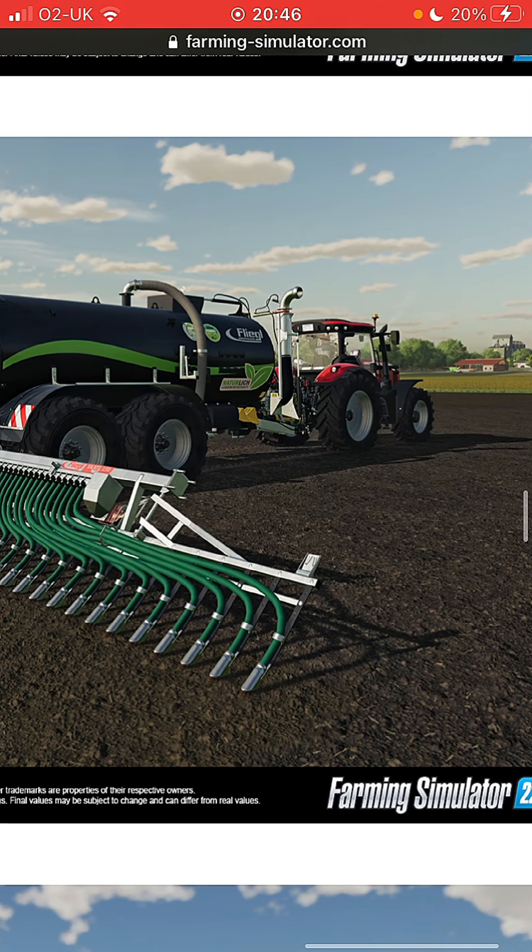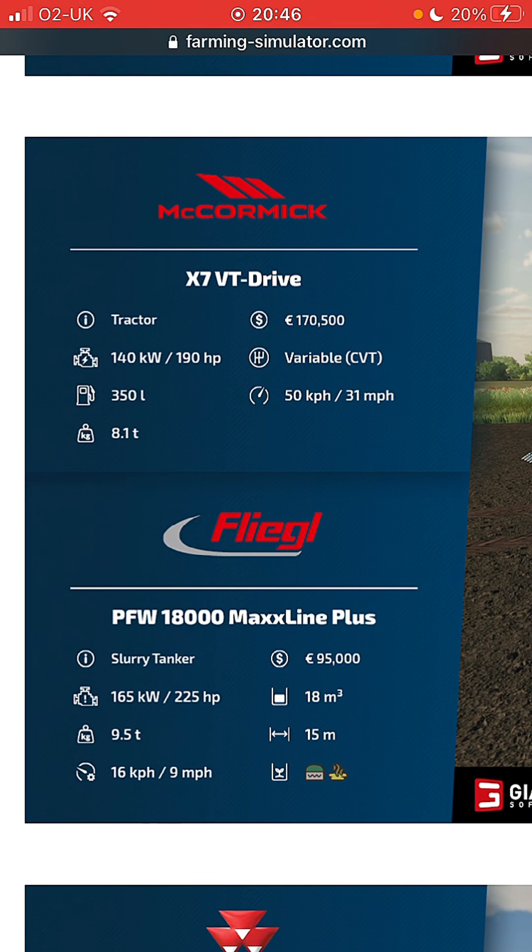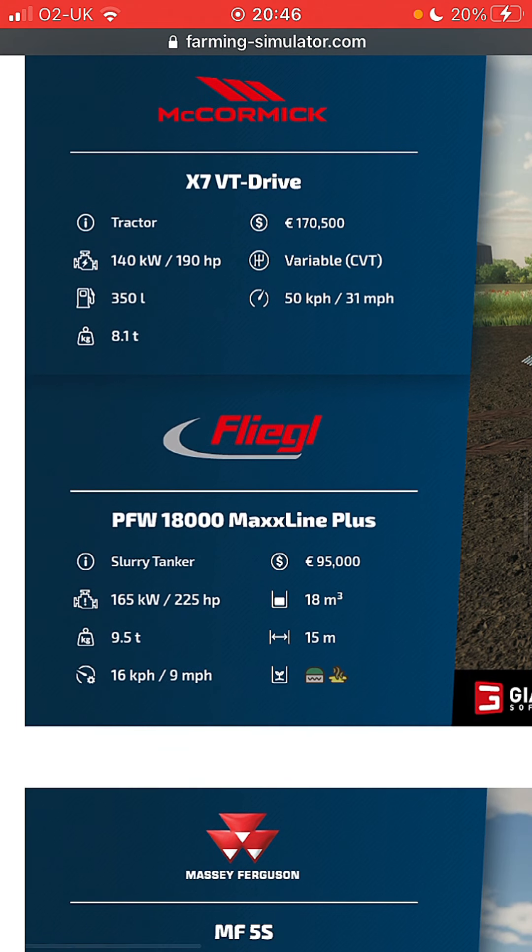McCormick - we've got a McCormick tractor with a Flugel tank on the back. X7 VT Drive, 170,000 pounds, 190 horsepower, variable CVT engine, 350 liters of fuel, 31 mile an hour which is the 50K gearbox, 8.1 tons.